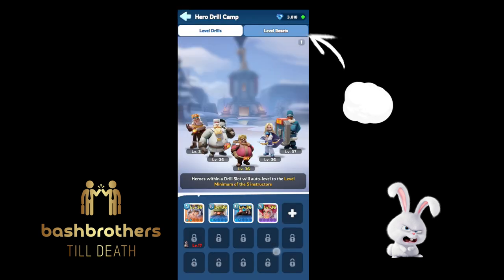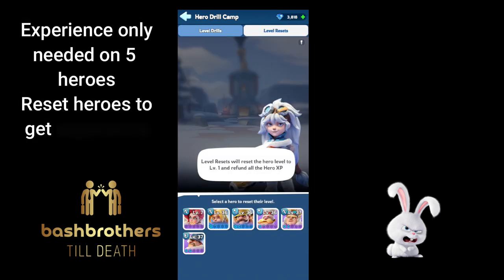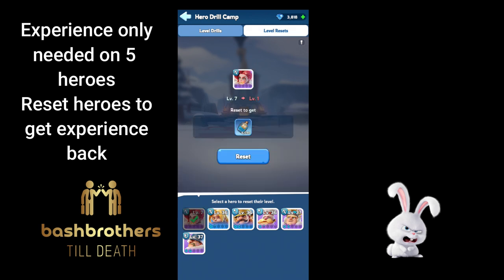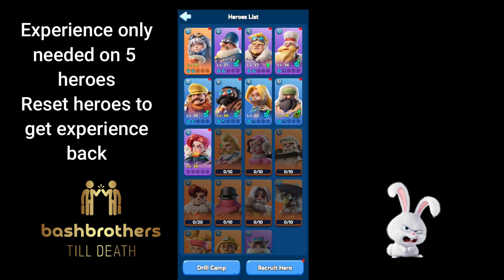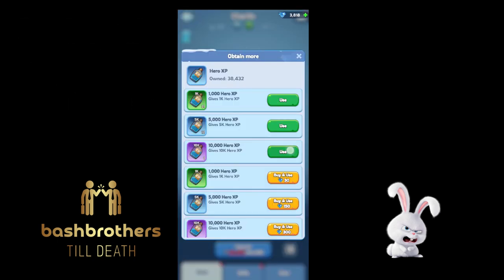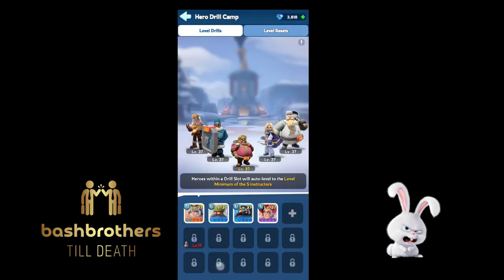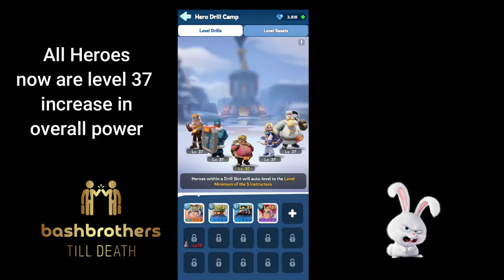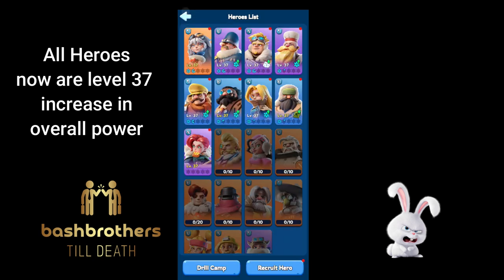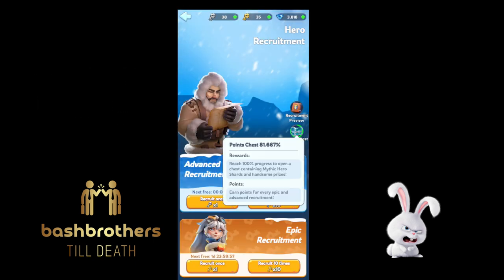Level up your instructors only so you can do level resets — Gina was level 7, so I reset her and get that experience back. Now I can upgrade and I believe I get to level 37. So I went from level 33 to level 37 — all heroes are now at minimum level 37. My overall power has increased significantly; it's a big win.